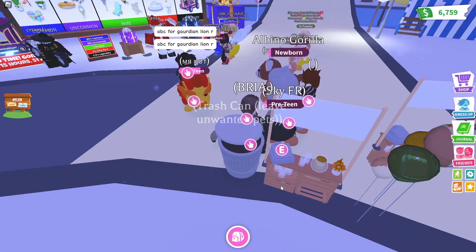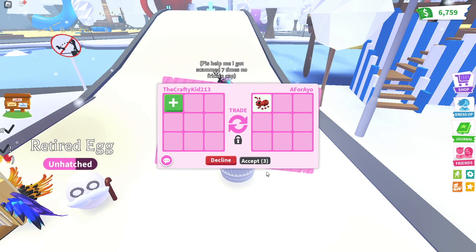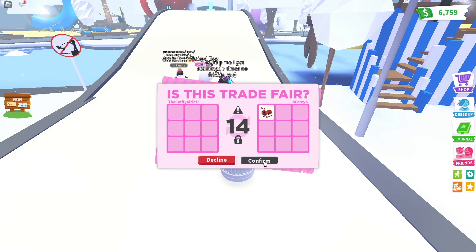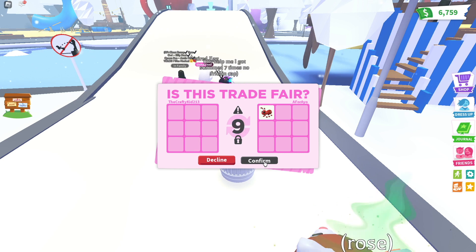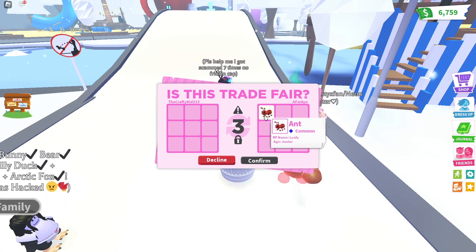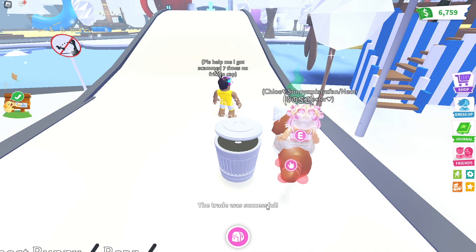So here we are. You can see if anyone will give you stuff. Okay, let's see if they're actually going to give it to me for free. Is that free? I'm going to get a free ant! So this has gone well so far. It's gone well — we just got our first pet, and that's an ant. Even though it's a common, it's still pretty cool.